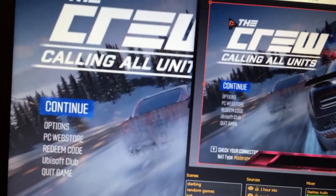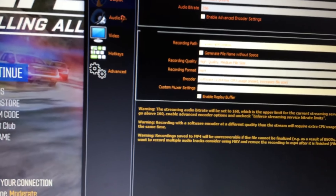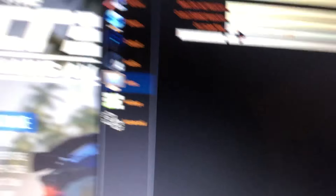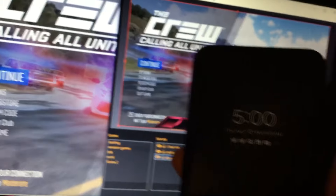I'll show you guys my settings. You just click Start Streaming — it's that simple. I'm not going to do that because I was just live. If you go to the Video settings, I have it set to 1280 by 720 for both base and output canvas, 60 frames per second, and bilinear — fastest but blurry — scaling. That's how I stream.